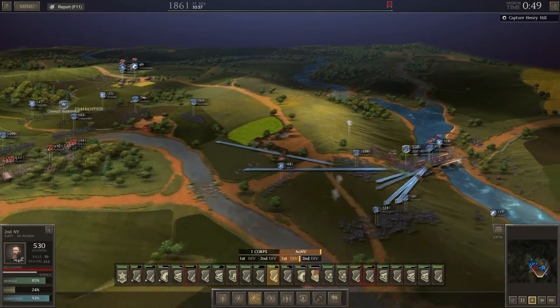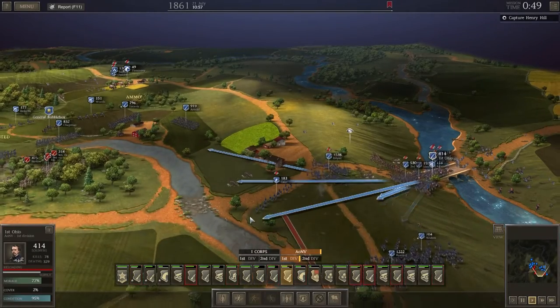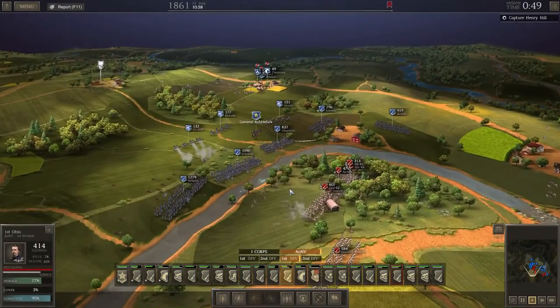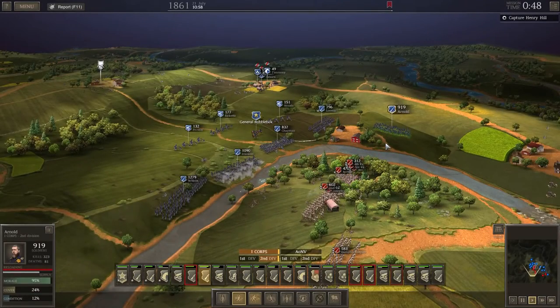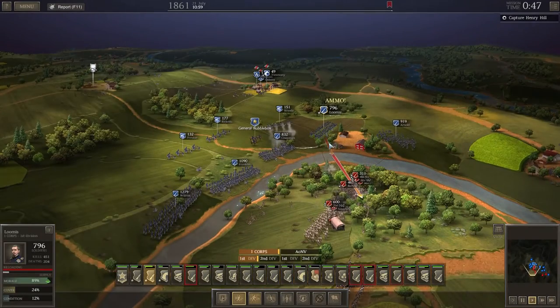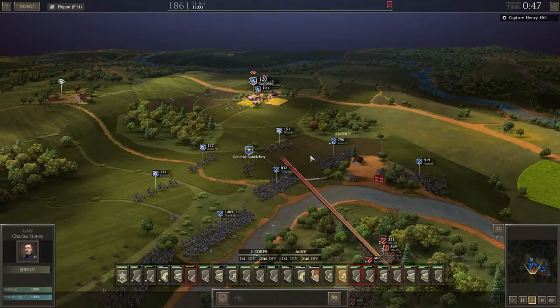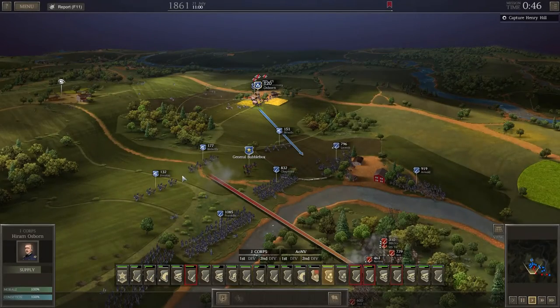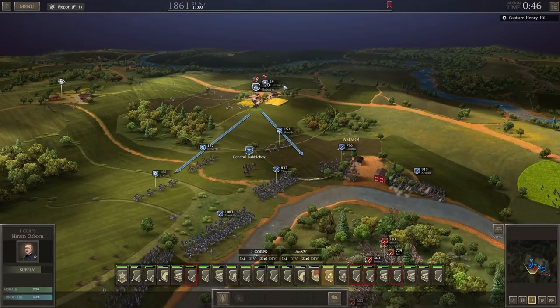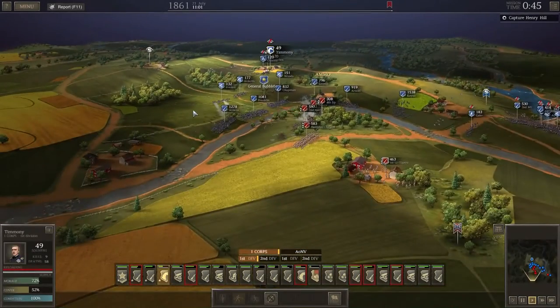How evil am I? These guys are doing pretty damn good. Are you actually engaging? You need to get a bit closer, I think. Getting low on ammo — let's send up a supply truck up to here, and we'll send one supply truck over here as well for our artillery. That will free up our cavalry just to keep an eye on this flank.